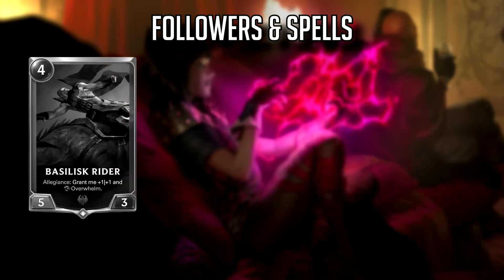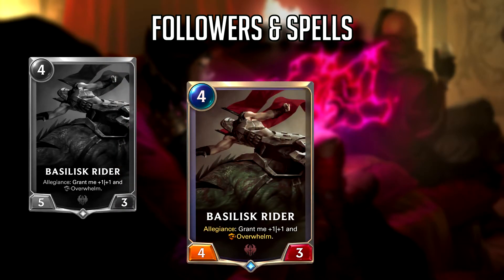Next we have Basilisk Rider, who is now a 4-3 instead of a 5-3 — another card that saw a big buff a month ago that's being dialed back. I would have liked Basilisk Rider to go back to his old stat line, but that would defeat the purpose of his patch 1.4 buff and he literally saw no play before that. As a 5-4 when activated, he's still tough to remove since 4 health is much harder to deal with than 3 in this game, but at least he won't feel as bad to block.